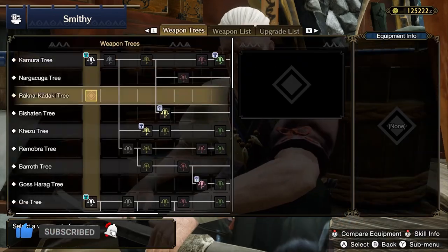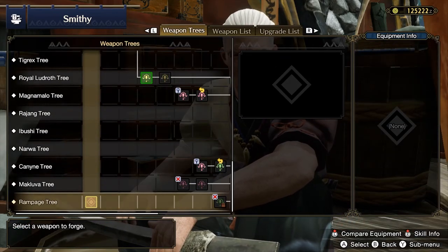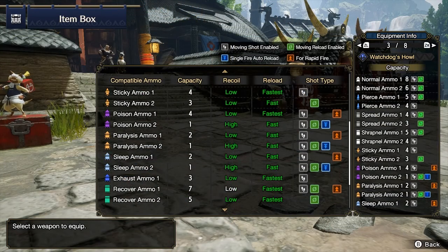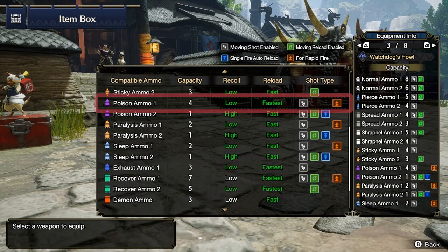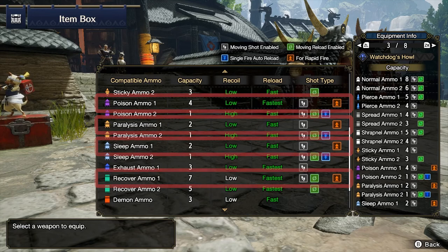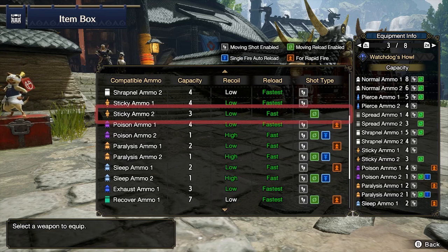It can be found in the canine tree. The reason why I picked this gun is its ability to rapid fire poison ammo, paralyzed ammo, and sleep ammo, as well as support your teammates with rapid fire recovery. It also allows you to fire sticky ammo level 2 to KO the monster, and slicing ammo to help cut off the tail of the monster.